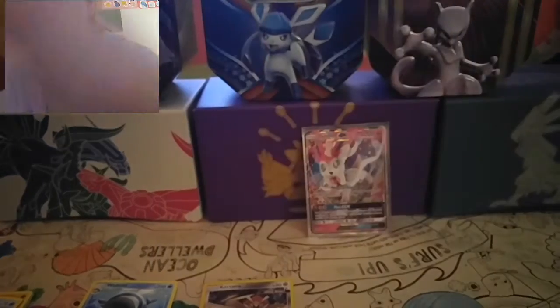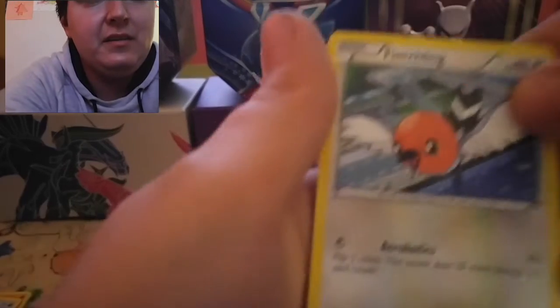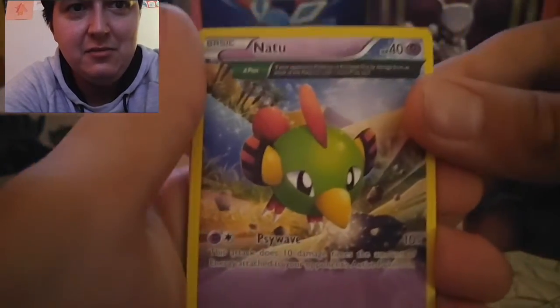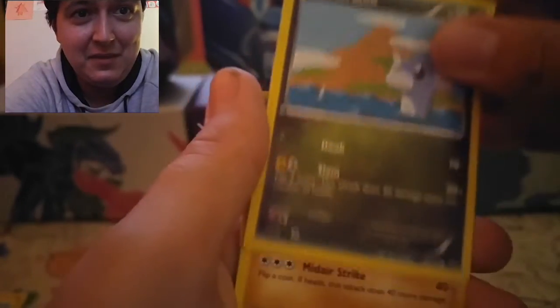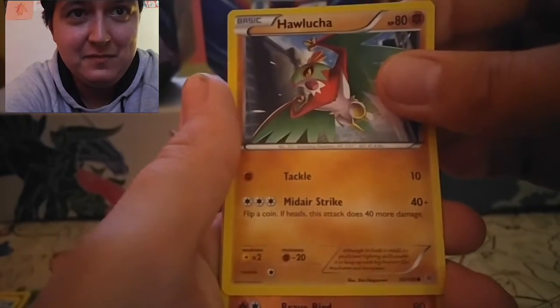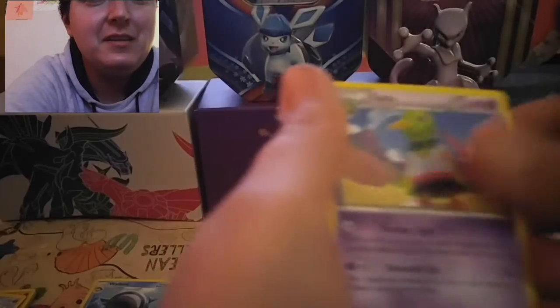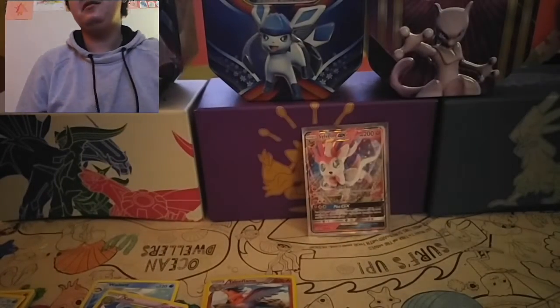Getting into Roaring Skies next. Code card. So we got Wingull, Natu — check that Natu out, that's nice — Dartini, and the reverse. The rare is Xatu. So nothing really that great out of this pack either. That's okay — can't pull fire every time, unfortunately.